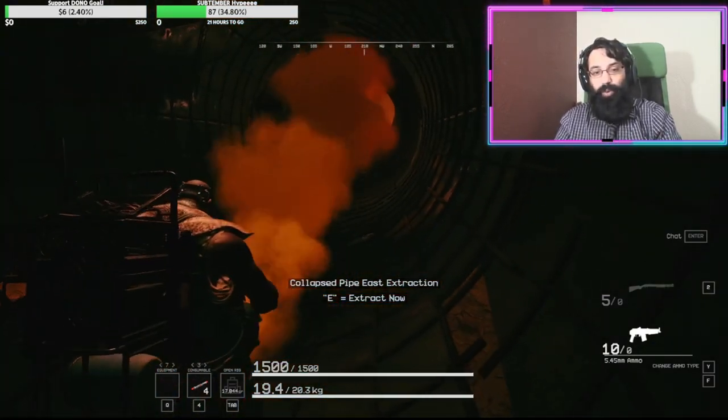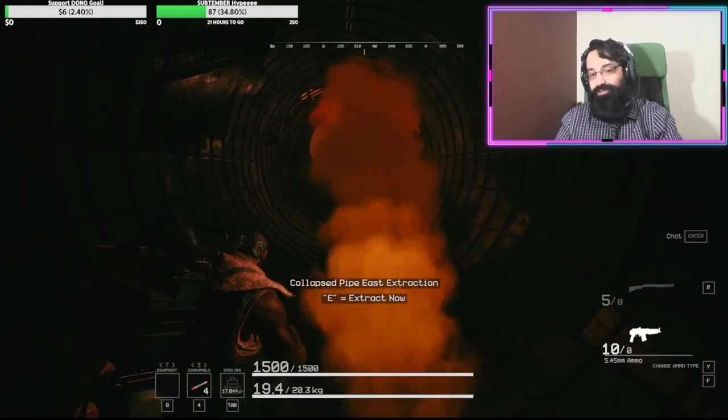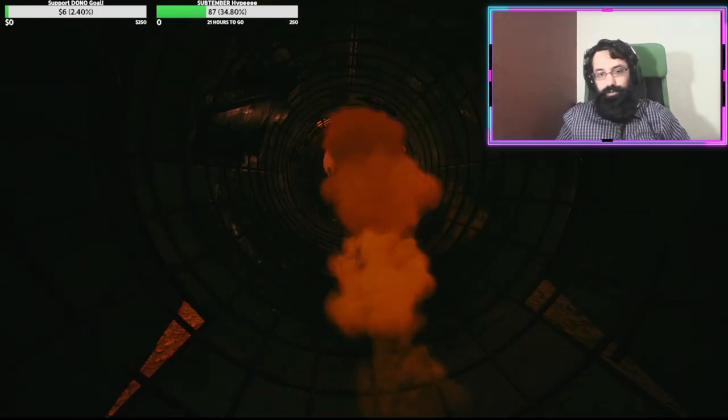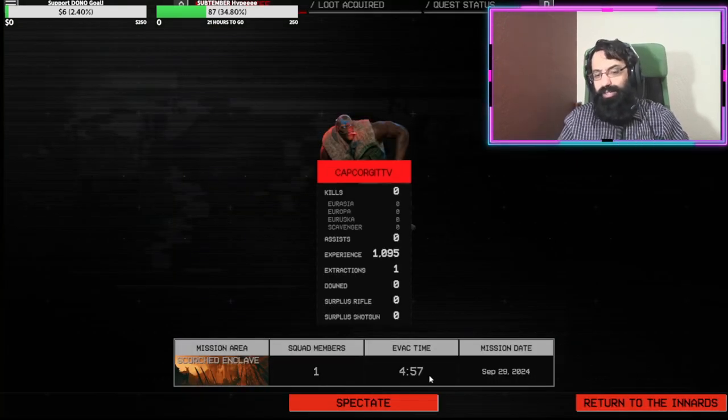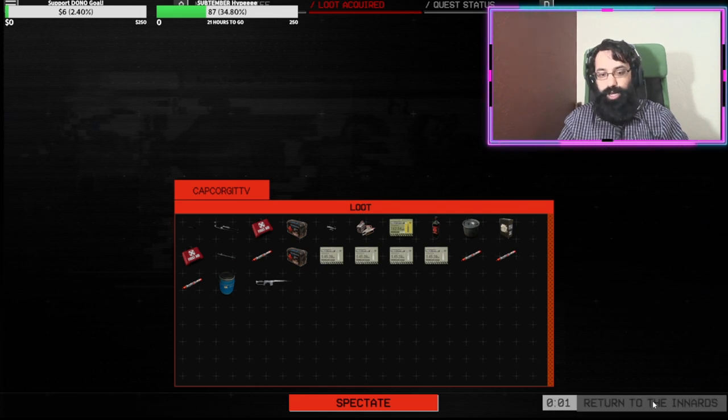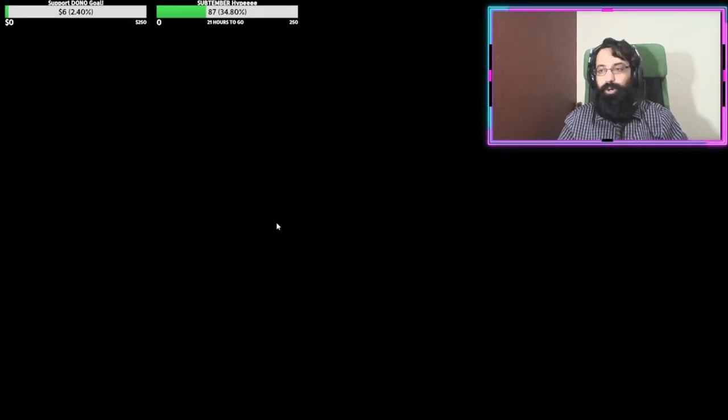That is a quick 5-minute rundown. You can do this run every time, literally on the regular. You can make enough water, money — quick 5-minute run, 4 minutes 57 seconds — and a really good amount of loot. This is surplus ammo that I brought with me. You can do this run over and over again and get every single thing you need in the game: weapons, ammo, food, water, the guns themselves.